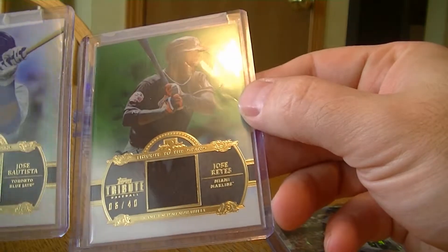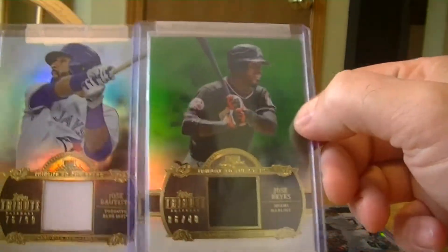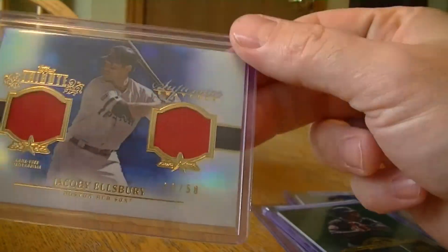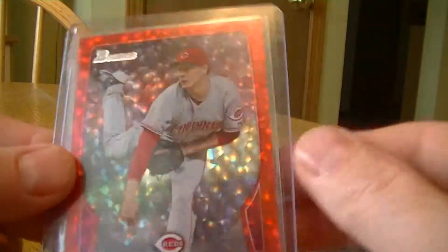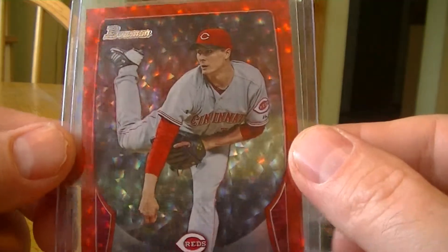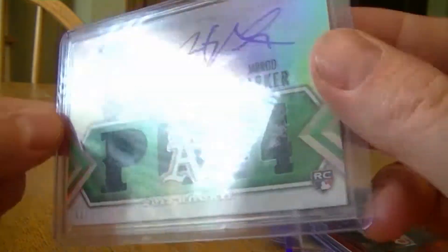Topps Tribute 2013: Batista and Reyes numbered to 99 and 40. An Ellsbury dual jersey from Tribute numbered to 250. A Stanton auto numbered to 299 from Tribute. A red ice Homer Bailey — we got this before his second no-hitter, numbered to 25. Jared Parker Topps Triple Threads numbered to 50, auto jersey.